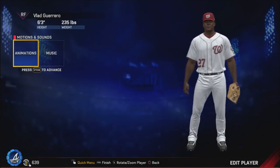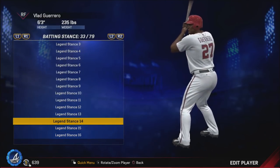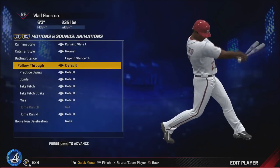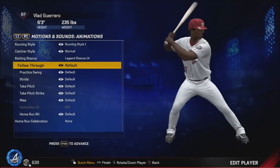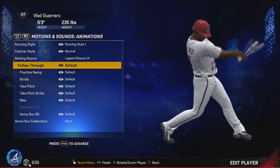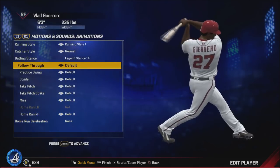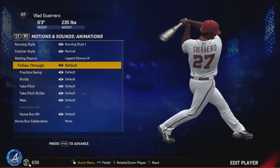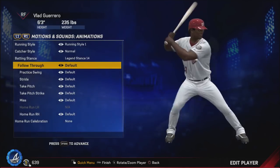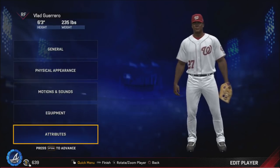For a lot of his career he had that fro-shag kind of going on, so I decided to give him that. He does have his batting stance in MLB The Show — it is legend stance number 14 — and you can tell that looks a whole lot like Vlad. If this holds for next year he will have a two-handed long swing, so no problems there. That should look really good in the game and should play really well, so no swing problems on the Vlad card.